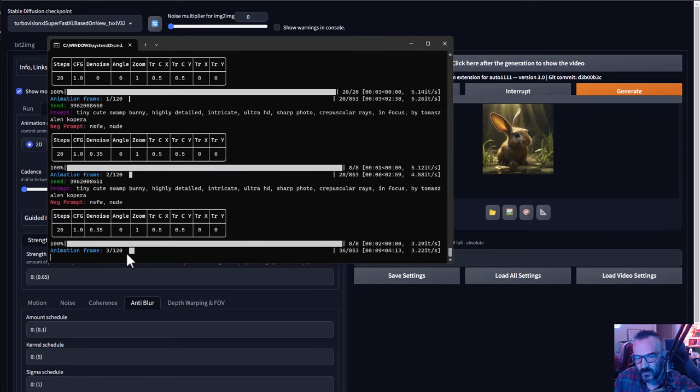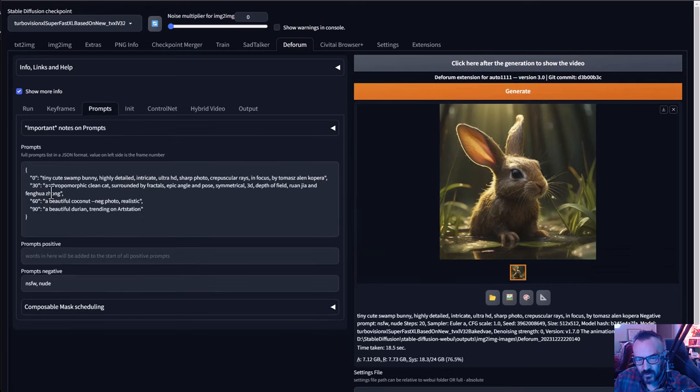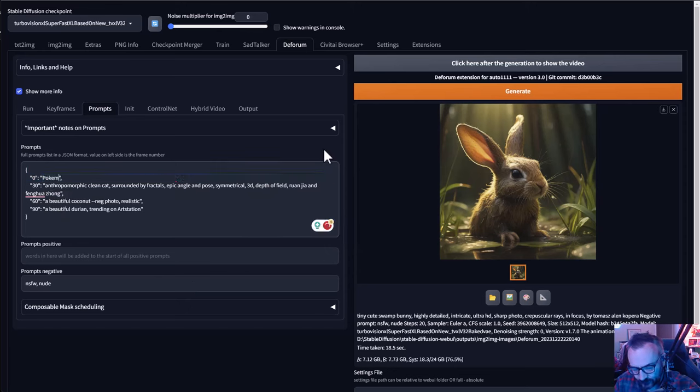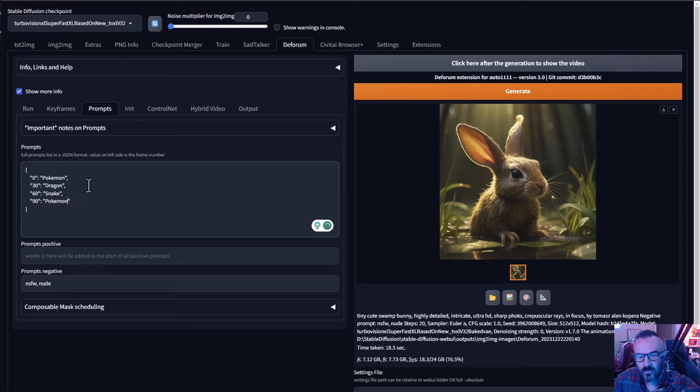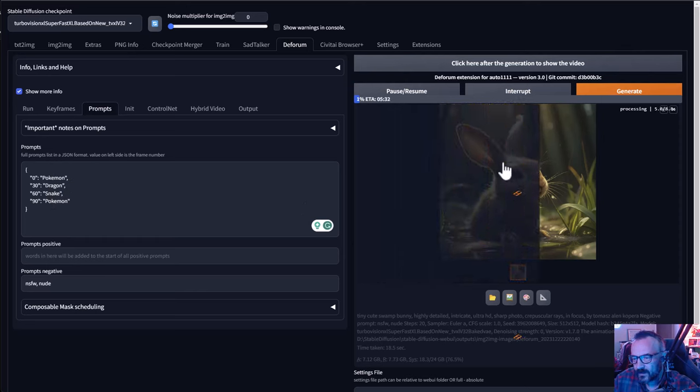Let me interrupt — I realized I didn't add any prompts. I need to go into prompts, which is what I forgot to do. So let's add 'Pokemon,' then convert to 'dragon,' next convert to 'snake,' and then convert back to 'Pokemon.' I think converting to a Pokeball could also be fun. So let's generate now — goodbye to our default settings.